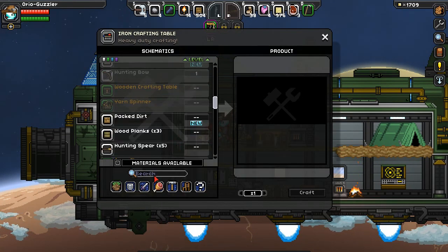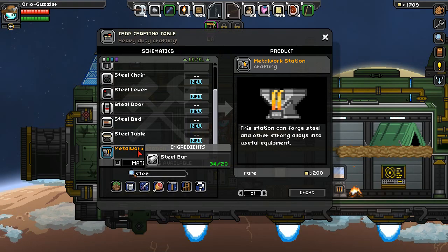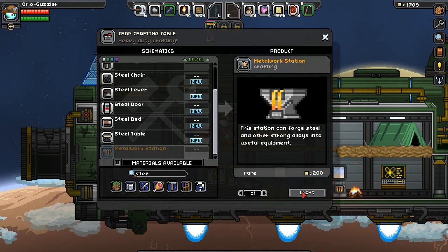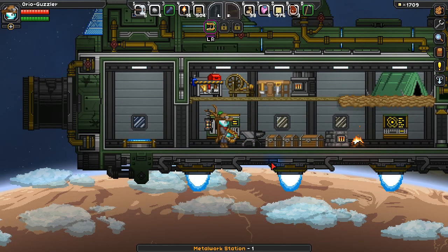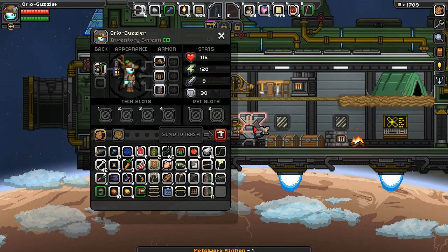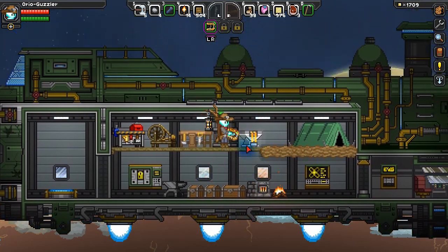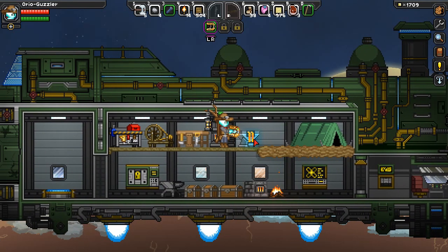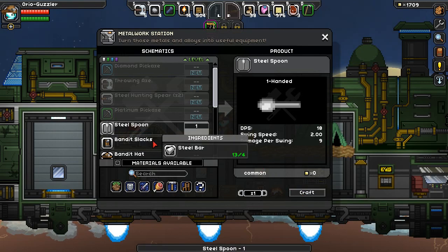With our iron workbench, what do we need to make steel again? It's going to be the steel metal workstation — make alloys in the strong, useful equipment. Let's craft that. We don't have a lot of room for it right now. God, I got to do some inventory management for this series. That is something very familiar from destroying the penguin UFO once upon a time. And steel spoon — we actually need this for a quest!